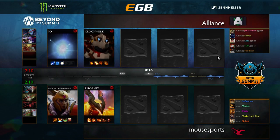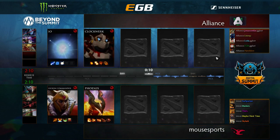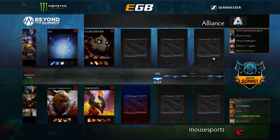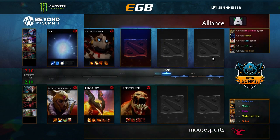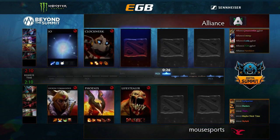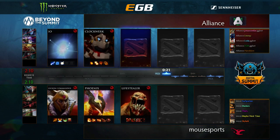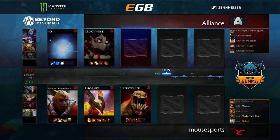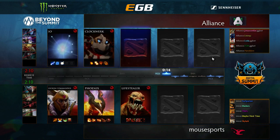Welcome back ladies and gentlemen. Game three, our final game of the Summit 7 European qualifiers for today — Alliance versus Mal Sports. This is not an elimination match necessarily, but the winner moves forward to face Na'Vi and the loser will play Empire. This double elimination four-team playoff stage has one team going to the hundred thousand dollar Summit 7 LAN. The draft is well underway, with BreakyCPK joined by Z-Rock.